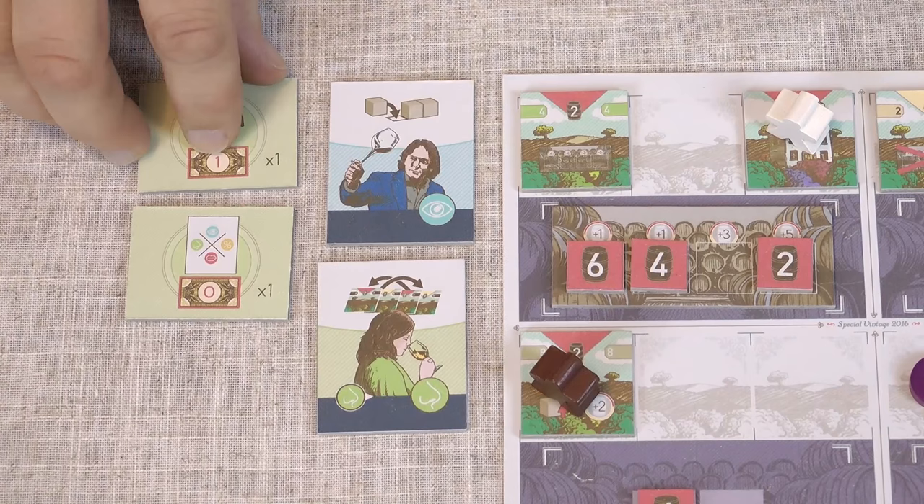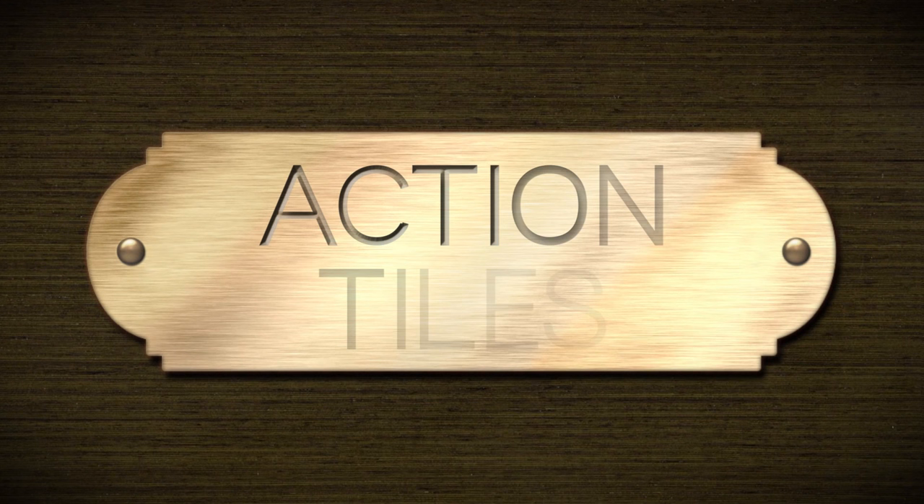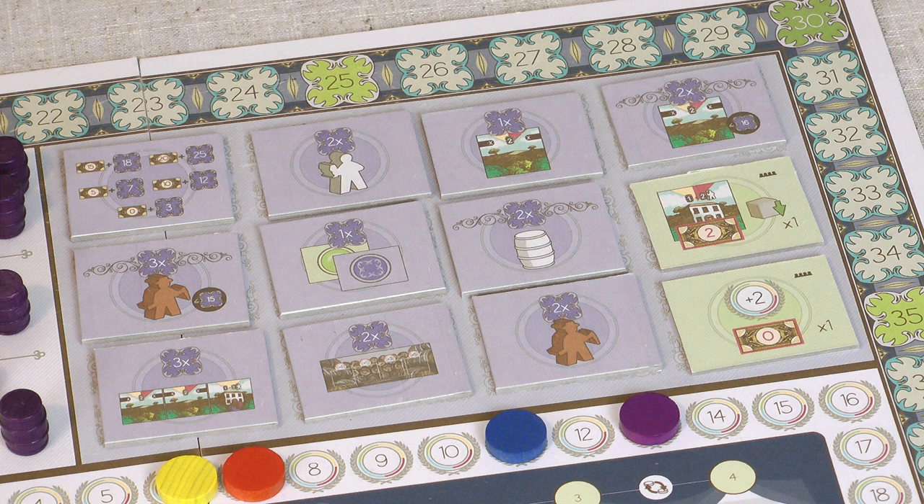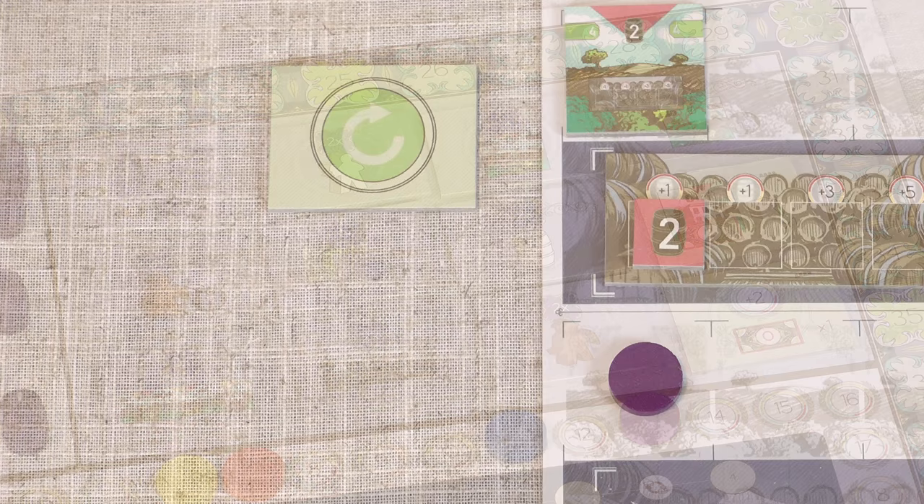You actually start the game with one action tile, and on your turn you may use one of your tiles to get its bonus — all are explained in the reference book but most use icons we've already seen. For example, one tile means you can spend one money to gain one farmer. Using an action tile flips it over, and it only flips back after each of the first two fairs. Remember these action tiles are used on your turn in addition to your normal action, and you may only use one of them each turn. Some tiles are purple — these give you extra points at the end of the game, but to take one you must have a spare barrel and place it onto the tile.